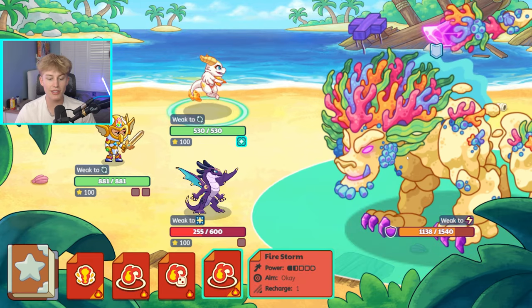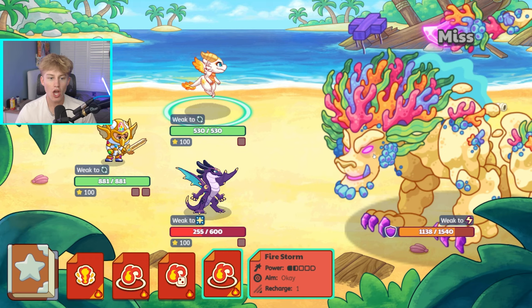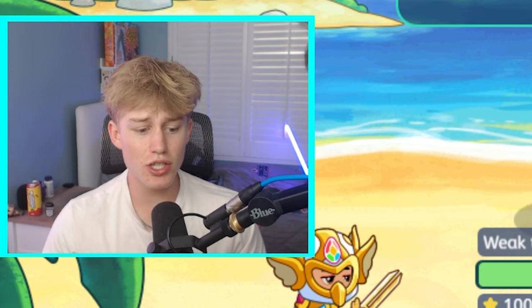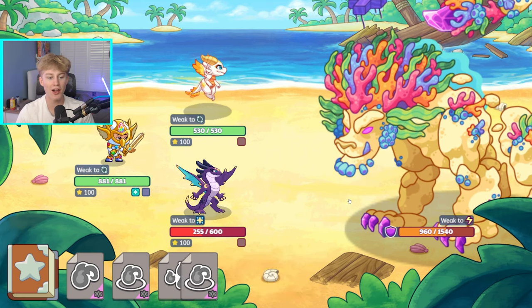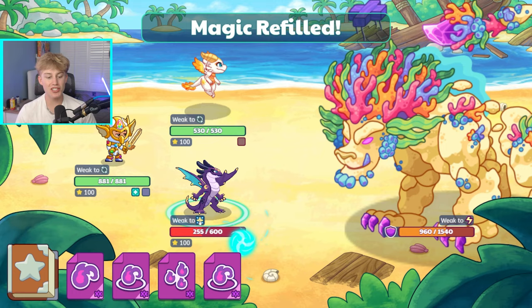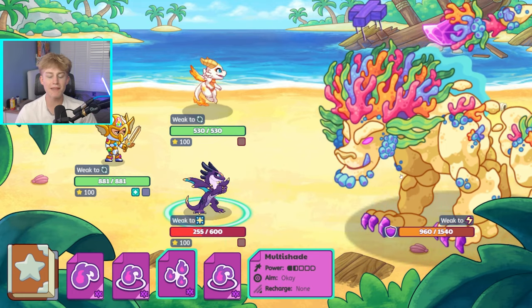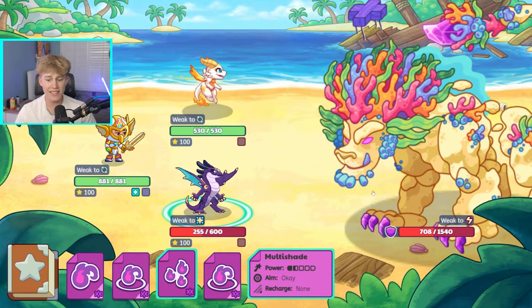Let's go to our main wizard and use starburst — boom, 266 damage. Now let's use firestorm and hopefully do a ton of damage... two misses, are you kidding me? I've gotten really unlucky, my spells are just not hitting. Let's hope this next one does a lot — and boom, there we go. A good spell with the world's best account. Let's see how much damage this eclipse can do using the multi-shade.